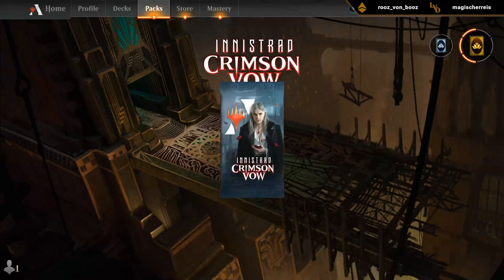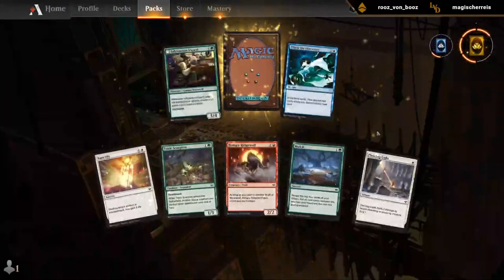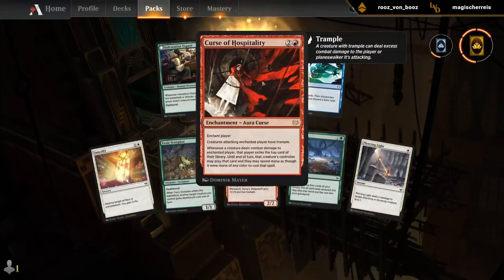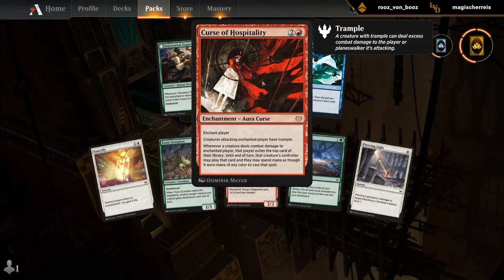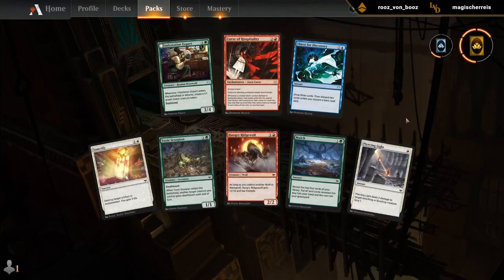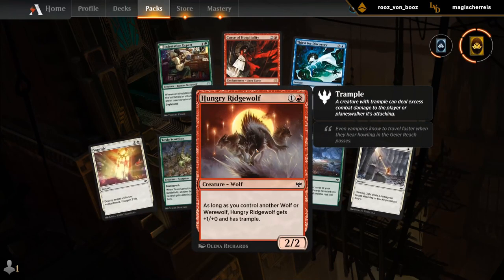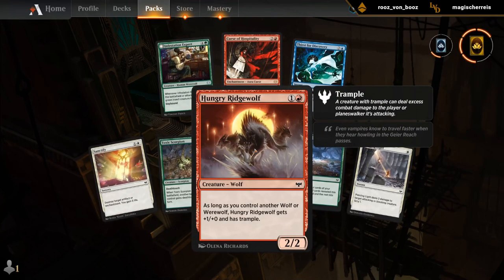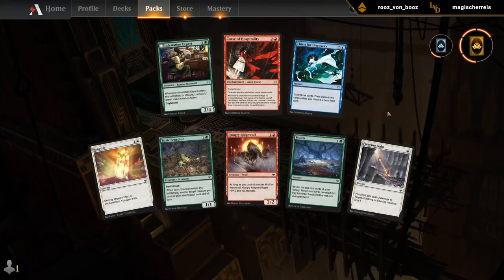Do we add a Crimson pack for good measure? Sure — let's see if I remember anything about this set. Curse of Hospitality — not a card I've seen in action very much, but can provide quite a bit of card advantage. Otherwise, Ridge Wolf was pretty decent for a Wolf aggro deck. There are some other playable cards here too, but yeah, one of the red cards seems fine.